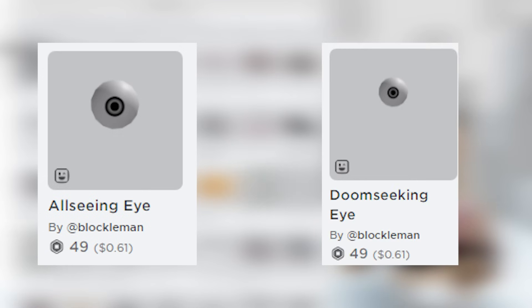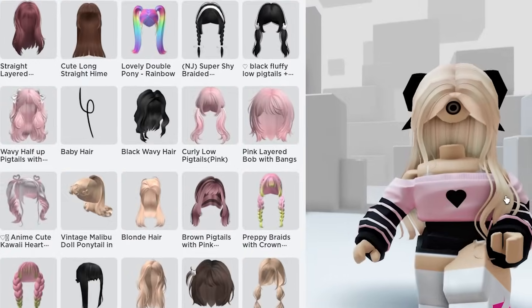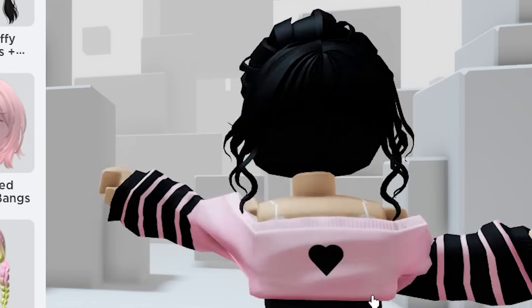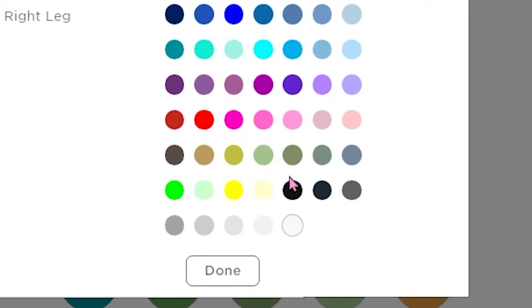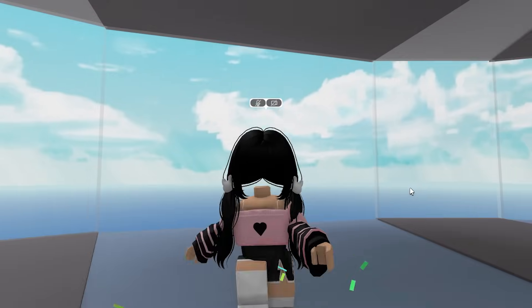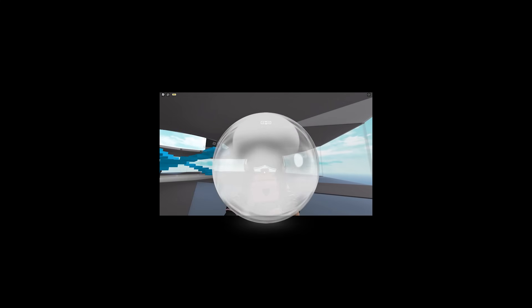I think the All Seeing Eye and Doom Seeking Eye are pretty much the same thing, so I'm just going to use the All Seeing Eye. Oh my god, it's wiggling — I actually hate this eyeball one. This one doesn't work with every single hair; you're going to need a hair that covers it up. This black little bun here covers it up perfectly — it's called the Flower Messy Bun. The Black Fluffy Low Pigtails also covers it, but you have to go to Skin Tone, Advanced, Head, and then color it black. Now it is completely gone and I have headless! Here is what she looks like in-game. Just don't let somebody get too close to you and don't let anybody into your personal bubble.